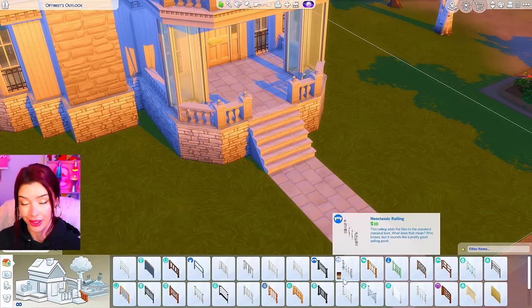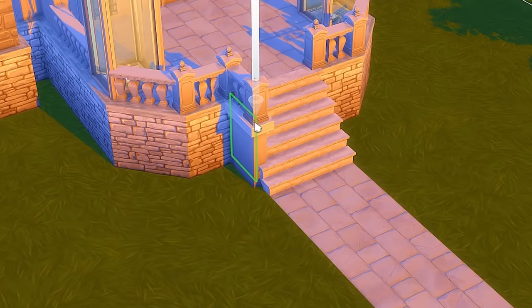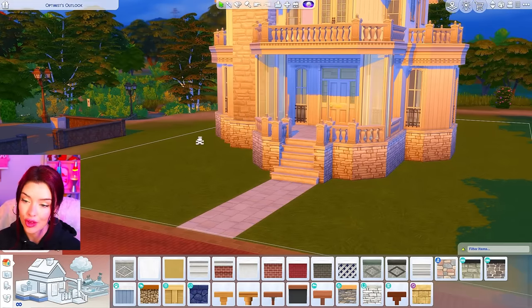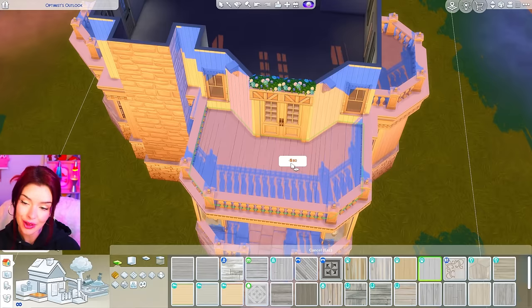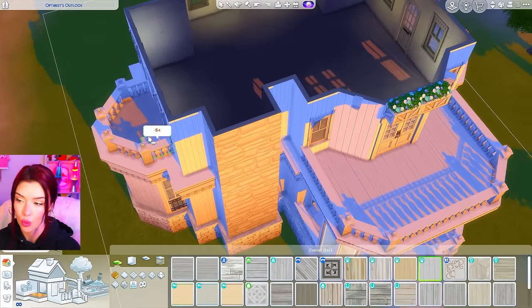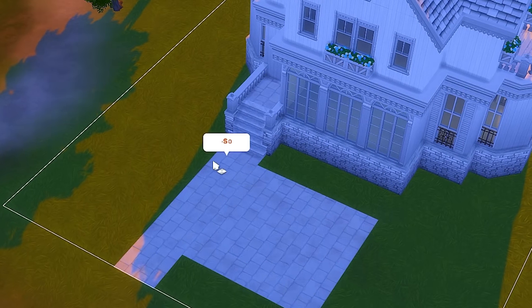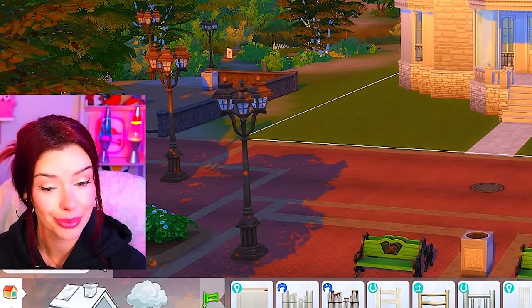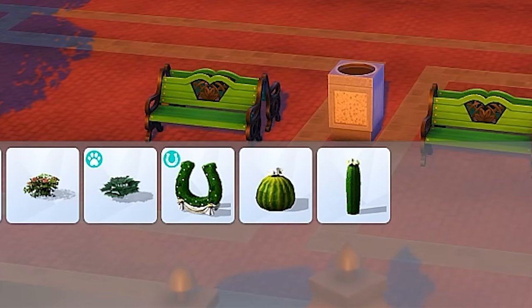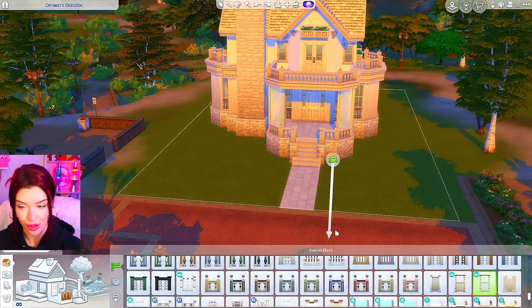I love this fence so much but there's no matching railing, which drives me a little crazy. So what I like to do is just bring the wall out a little with the foundation — it's not the same as a railing but at least it matches. For the decks I'm using some Cats and Dogs wood. For the backyard, I'm bringing this tile out and carving out a spot for seating.